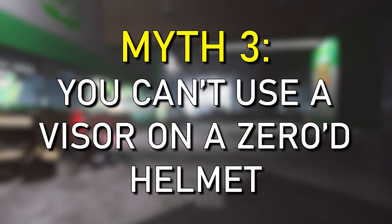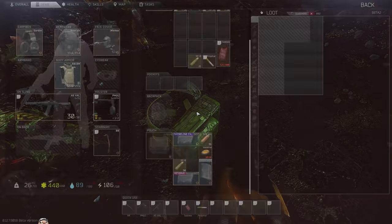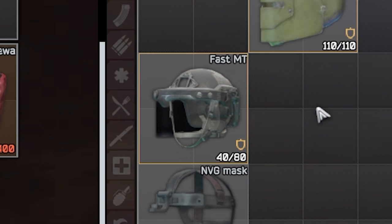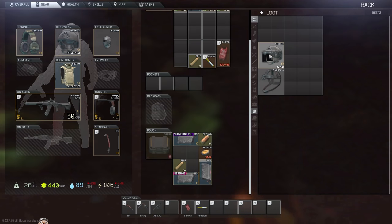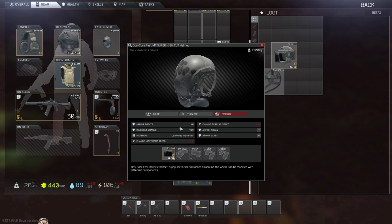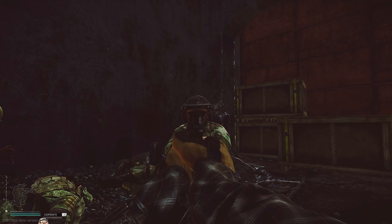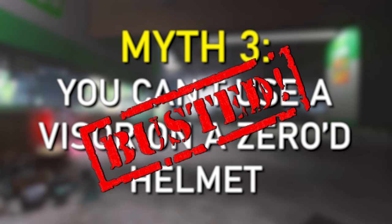Myth Number 3: can you use a visor on a zeroed helmet? Using the same Fast MT, you can see the durability is 40 out of 80, with the helmet itself at zero out of 40 — meaning the helmet is completely zeroed, but the visor is in perfect condition. And as you can see, the visor is actually working perfectly. You can use a visor on a zeroed helmet.